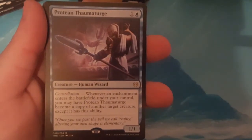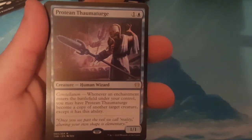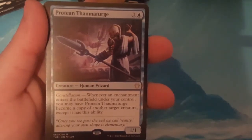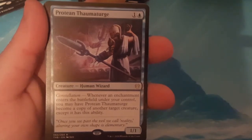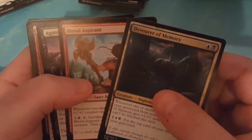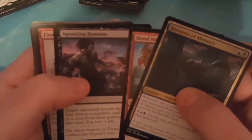Protean Thaumaturge is a 1-1 for 2 with Constellation: whenever an enchantment enters the battlefield under your control, Protean Thaumaturge may become a copy of another target creature, except it has this ability. Depending on how you play that, it could be good. Uncommons are Devourer of Memory, Blood Aspirant, and Agonizing Remorse.